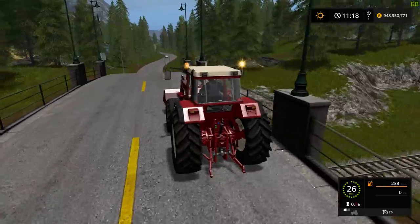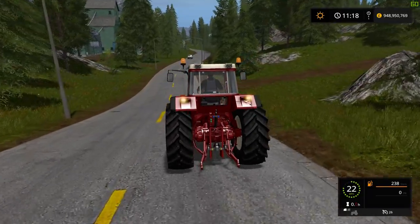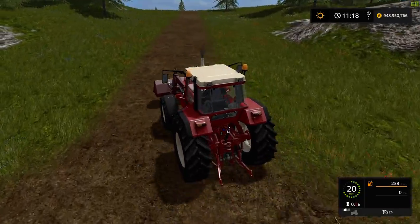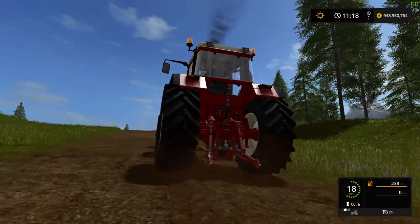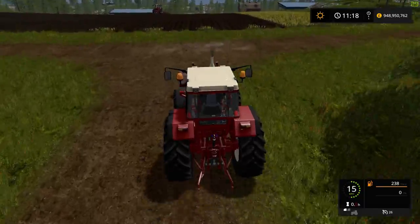The beacons work on the keypad Home key as normal, and so do the indicators — all the basic in-game features are present. It also has the new tyre pressure system, and you can see the bottom tyres are slightly larger than the top.